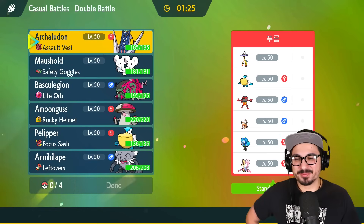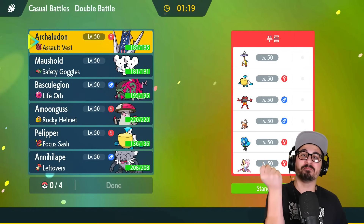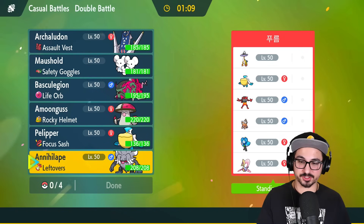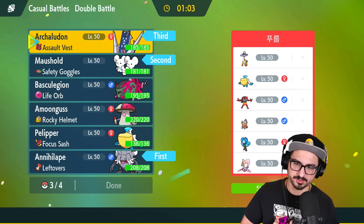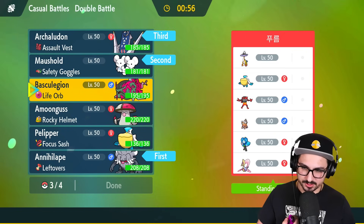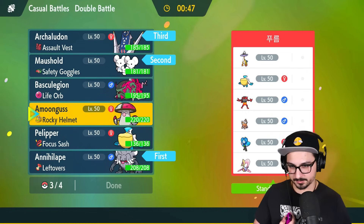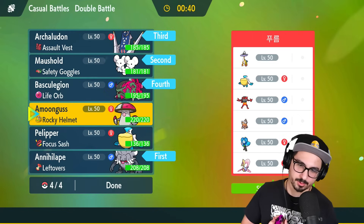Game two — opponent brought out the big guns right away: they have Incineroar ready, Raging Bolt ready. This is a legit battle. I'm very happy playing in rain because it means I might not have to bring my own Pelipper. Initially seeing the Double Intimidate on their team, I have to lead Annihilape this game, but Archaludon is coming to the battle — just not right away. For my final mon, it's either Baskillegion or Amoongus. I'm going to go with Late Game Baskillegion.